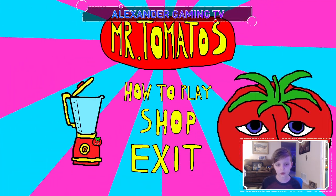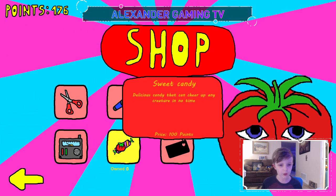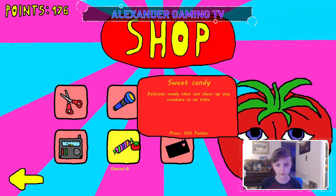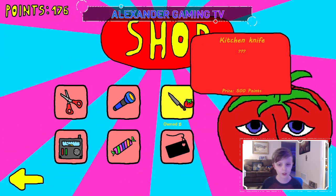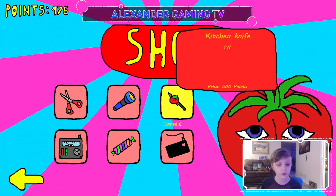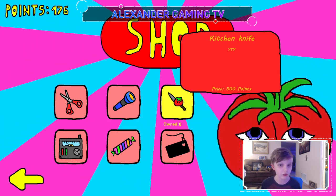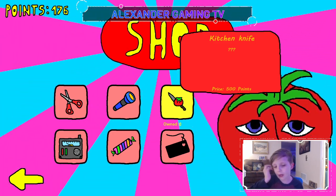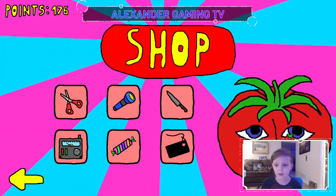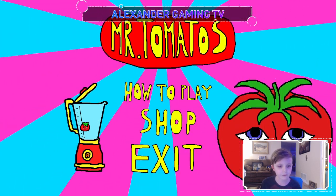Welcome to my game, buddy — it put me back here. I have points now! I can buy candy — 'delicious candy that can cheer any creature in no time.' That costs 500 so if 100 is one round each, I'd need four more rounds and then I'll be able to use the kitchen knife on Mr. Tomatoes. Let's do it.